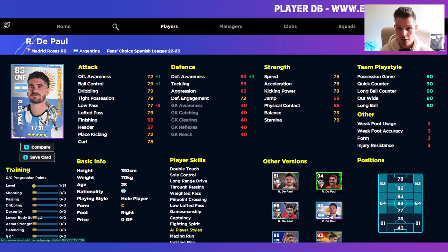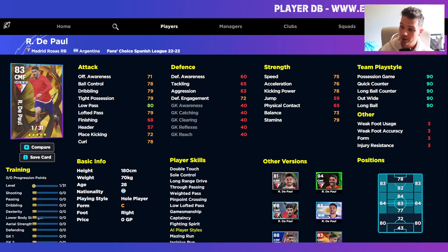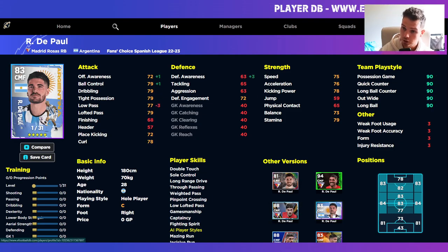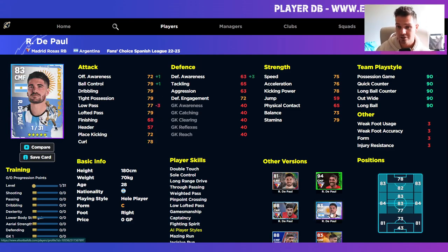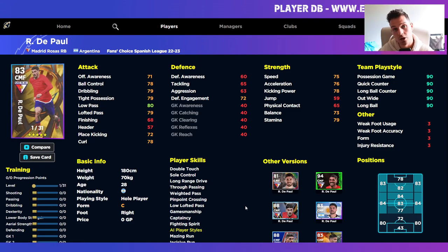The CMF version of him in the Argentina pack had 31 levels. A lot of people said that was the best version of him, but if you actually look at his stats — apart from having one better stat in offensive awareness, ball control, and minus three on defensive awareness — this current card has plus one in those areas. The Argentina pack has better offensive awareness, ball control, and defensive awareness, but it has three less low passing. That three less low passing is actually quite key for this card, putting it higher in the tier list of De Paul cards.